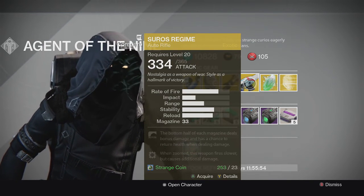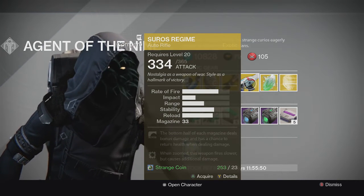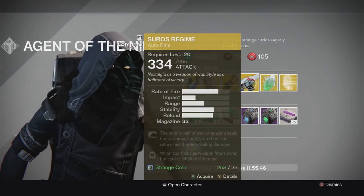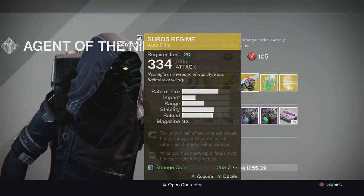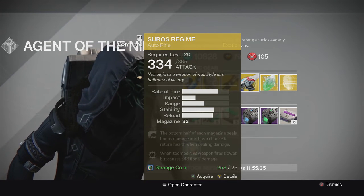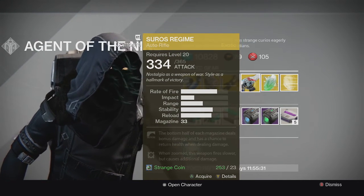Hopefully we can ascend it going into Year Two and utilize it again. The perks are: the bottom half of each magazine deals bonus damage and has a chance to return health when dealing damage, and when zoomed this weapon fires slower but causes additional damage. Really good auto rifle — I'd recommend picking it up.